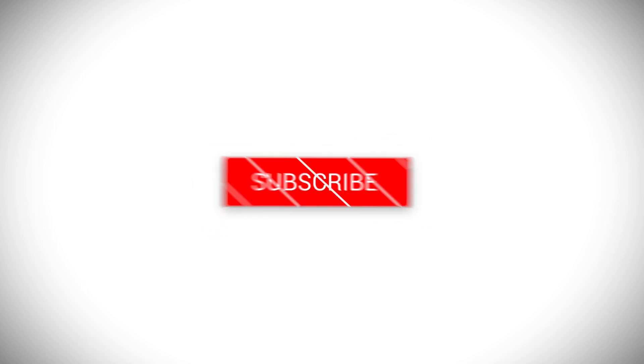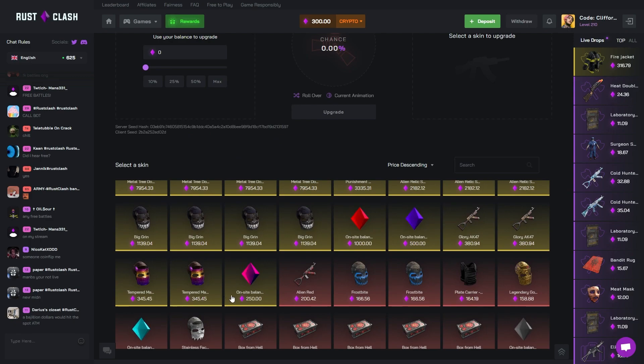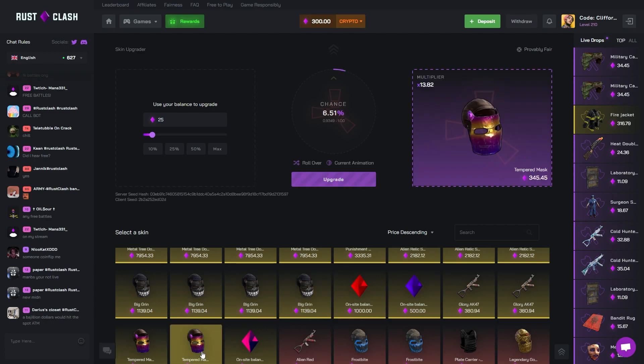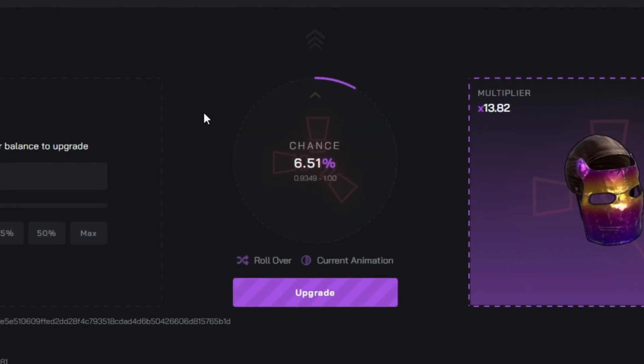As always, drop a like, sub, comment down below, all that good stuff. Let's get straight into this. I don't usually do upgraders on this site, so let's start off with an upgrader — going for a big grin, something silly like $20 to start off. That's quite a low percent chance actually, so I'm gonna go $25, get rid of the big grin and put in a tempered mask instead. Didn't hit the big grin, didn't hit the tempered mask — we're down $25.